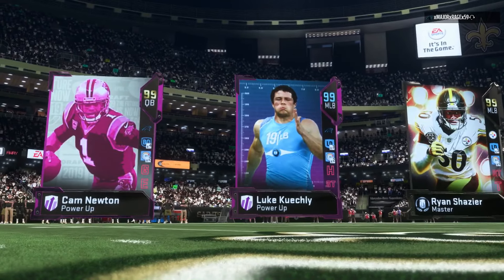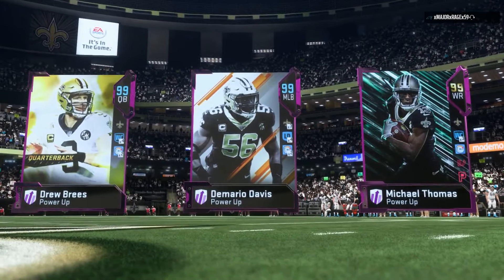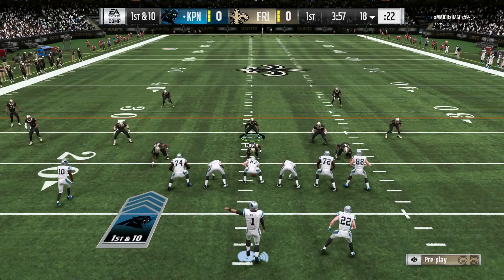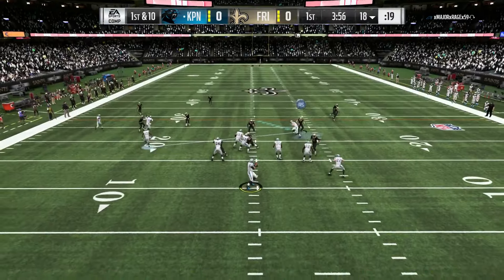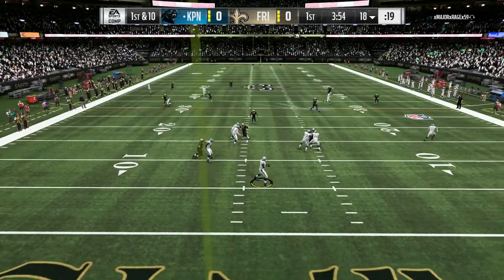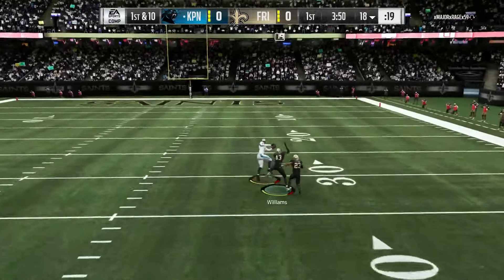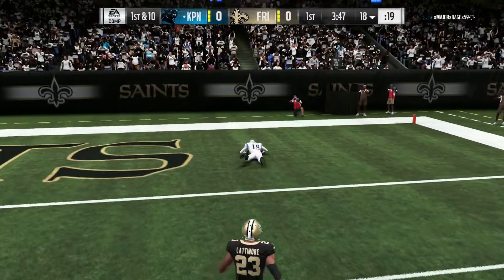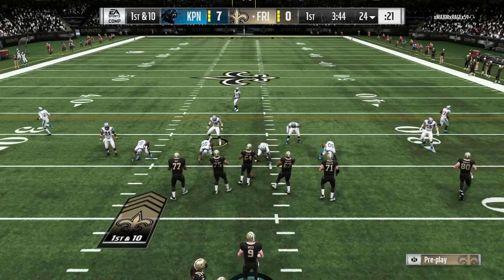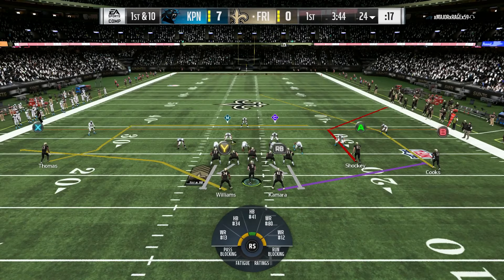This is what the All Saints team is going up against — you got Cam Newton, Luke Hinkley, Shazier versus our team of Drew Brees, Mario Davis, Michael Thomas. In today's episode we are in for a treat because this is looking like an All Saints vs All Panthers team. Let's see if we can beat Cam Newton. And he's going deep on the first play — we ended up getting burned for a touchdown, a one-play touchdown right there.